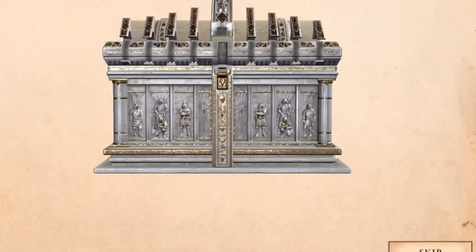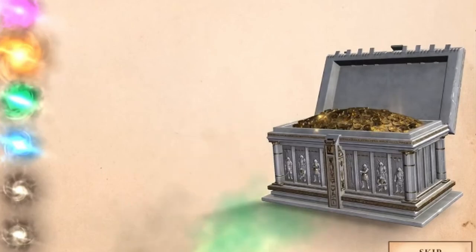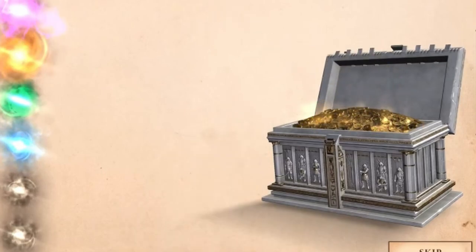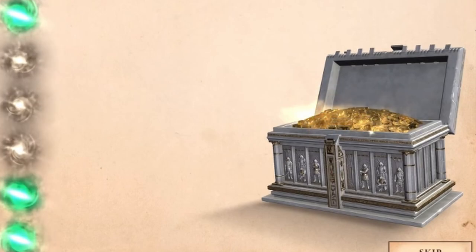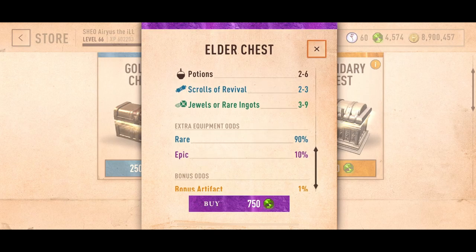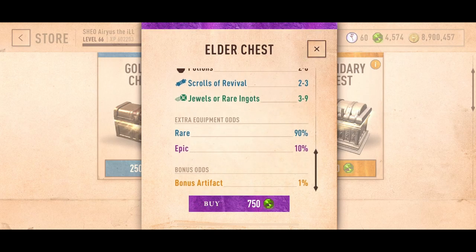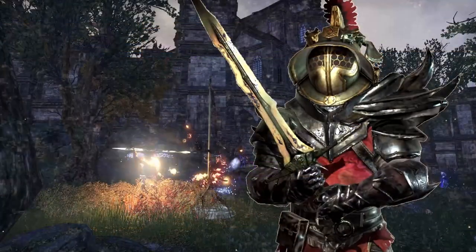Now, what about Legendary and Elder Chests? Save them. Since they have a much better drop rate, only use them when you have reduced the loot table down to a smaller size. That's up to you, but I would definitely hold on to those until you get at least 3 to 5 artifacts. That way, you can increase your chances of getting that Warlock's Ring that much more.